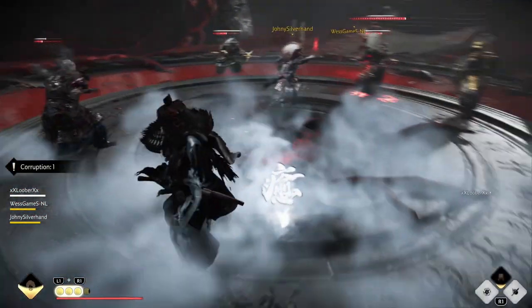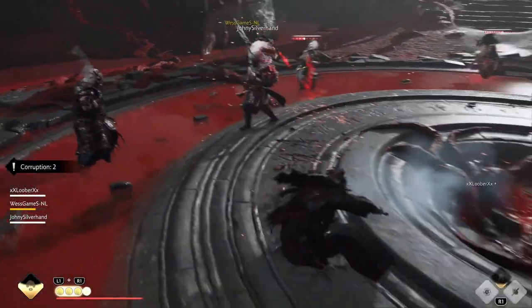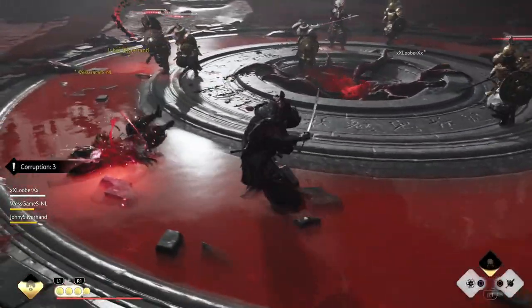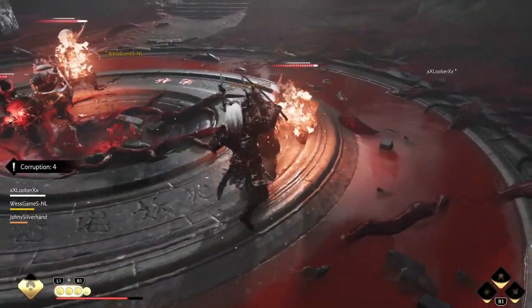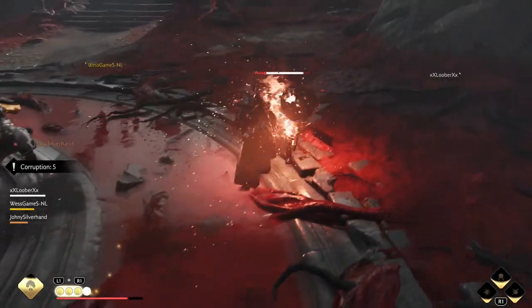Remember to make groups of two and try to stay in sync with your partner. For example, mine was Johnny — so we went down to fight in the middle at the same time, and we went back up to remove the corruption at the same time as well.